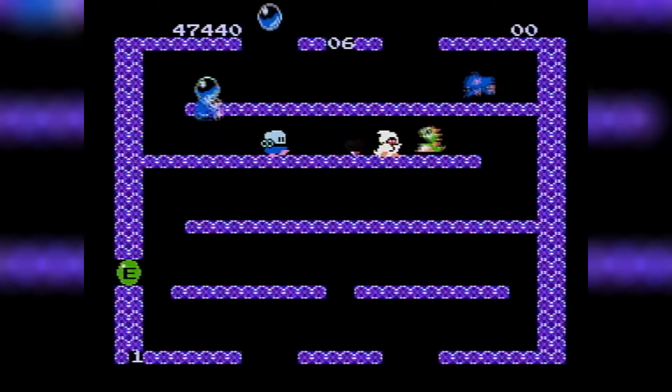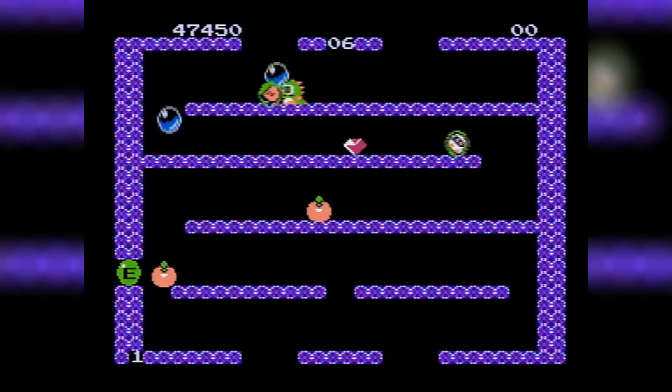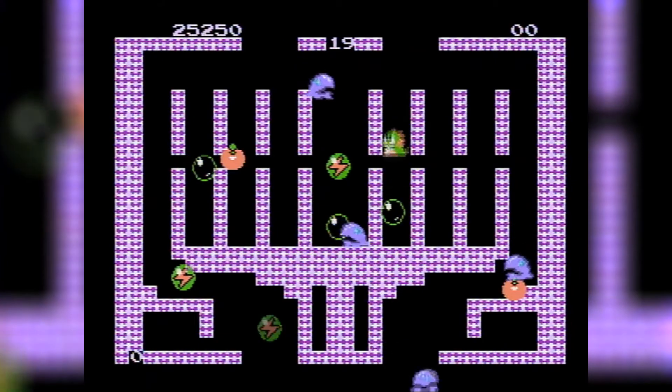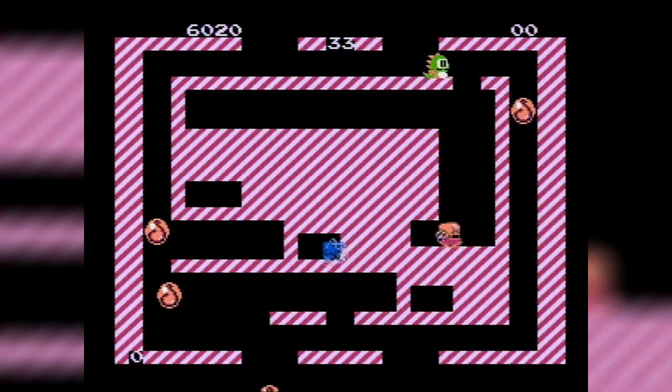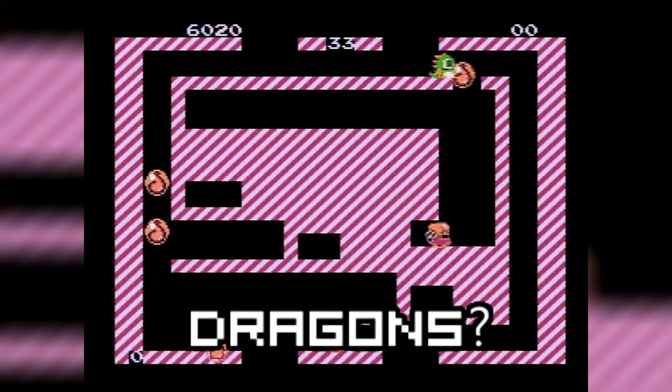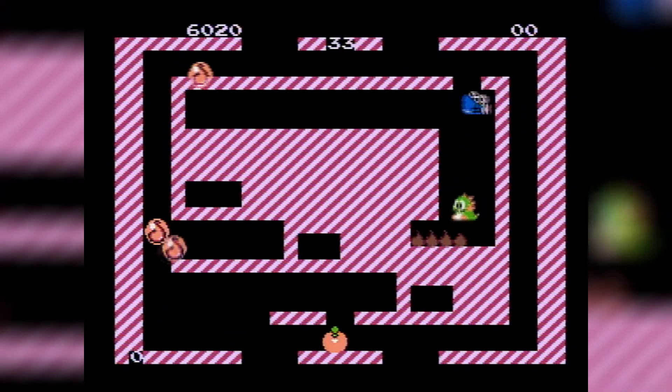There are special bubbles that show up in some rounds that do special things, like water bubbles that sweep up everything in their path, lightning bubbles that shoot a lightning bolt across the screen, or fire bubbles that drop and spread fire. It'll destroy any enemies that touch it. Dinosaurs are resistant to fire though, so it won't kill you — it'll just slow you down.